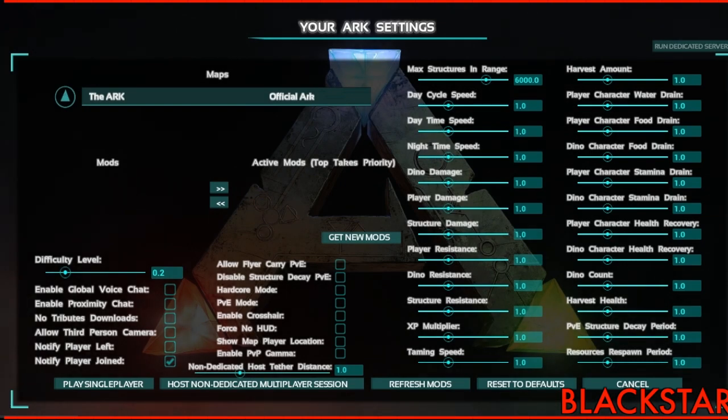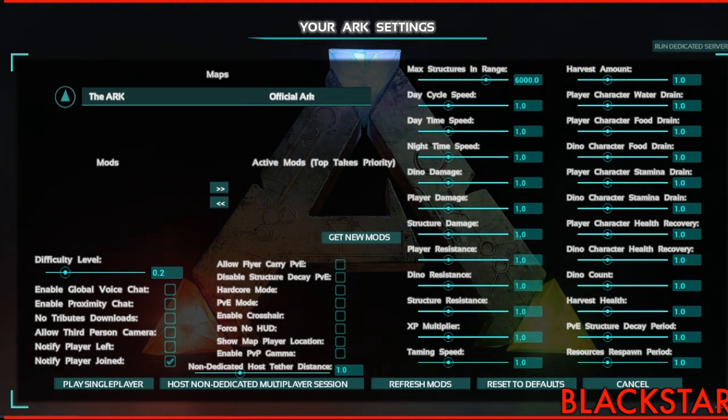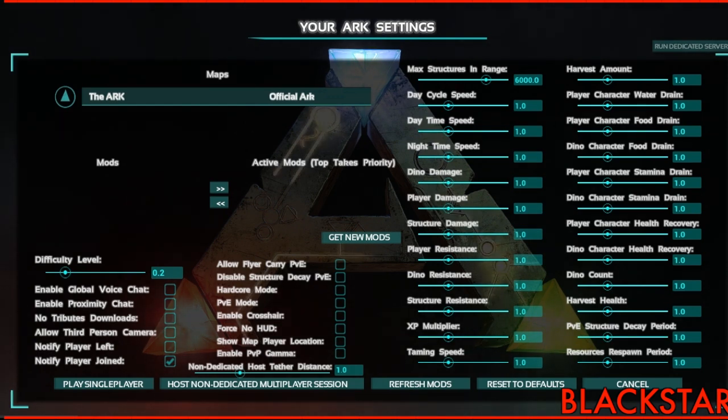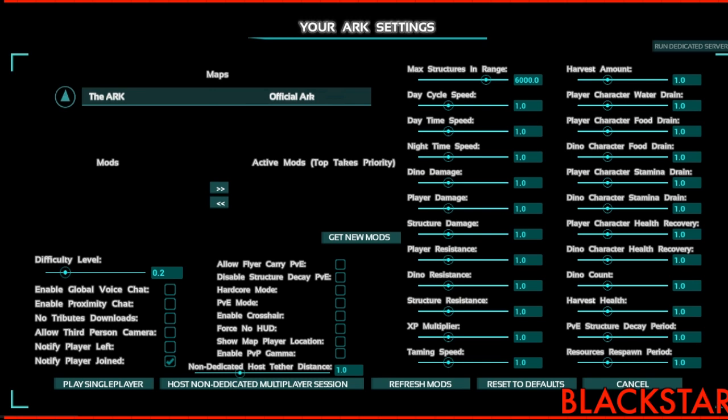You see ports get tasked for not having enough options, but there's such a thing as having too many options. I don't necessarily think that's dumbing down, but I don't think it's necessary to have a dedicated key for defecating in the game. You can even rebind it — TotalBiscuit would be happy. By default it's Z. They also have sliders for dino resistance, dino character health recovery, dino character stamina drain — the minutiae is extensive.